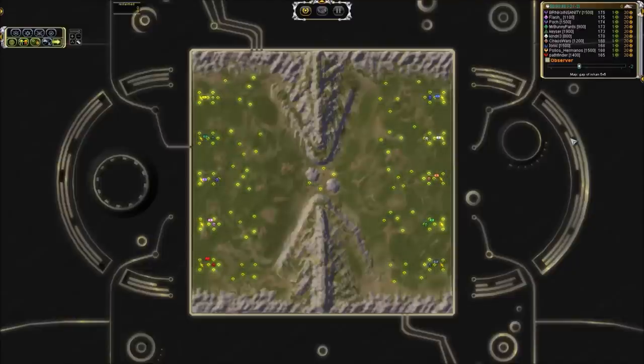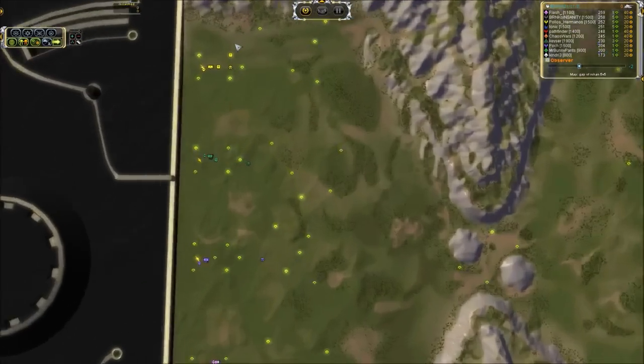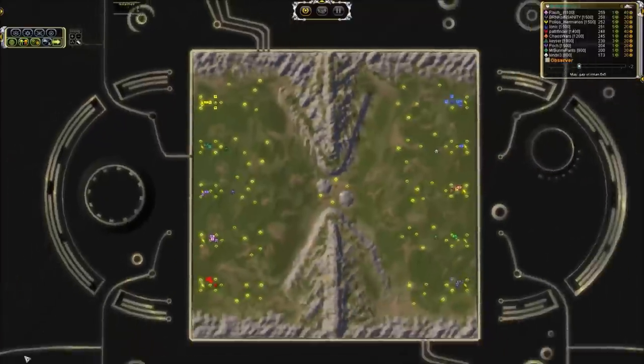Now you saw before how effective the strategies were in the four versus four. The problem is the drops don't work on this map because you have five ACUs instead of four. That means more people are responding to your attacks and it's not nearly as likely to work out for you. So we had to develop a new strategy, and I'm going to introduce that to you guys and hopefully you can use it to absolutely pound your opponents into oblivion.